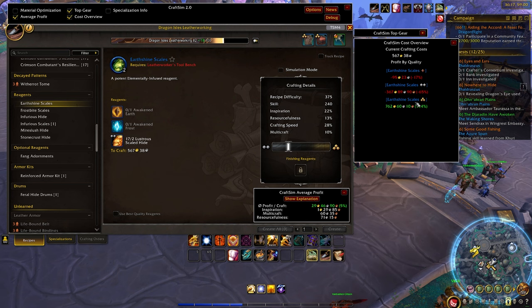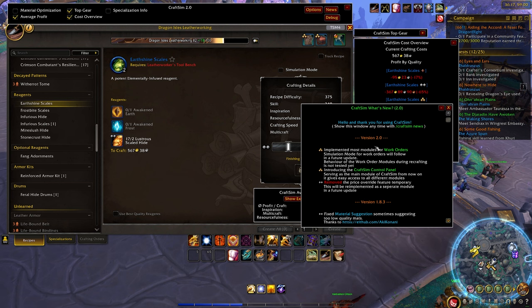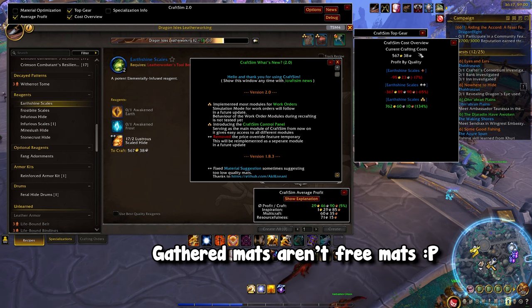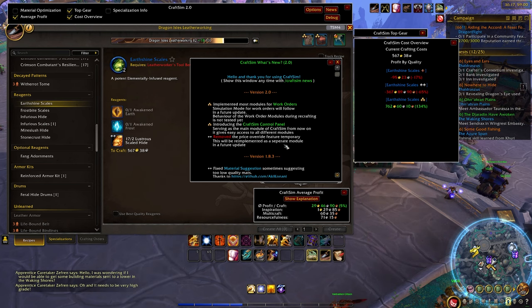Here's another disclaimer: if we actually check the news, this is an update that just came out today — they have temporarily removed the price override feature. Part of this module allowed you to override these items. So let's say you had a special crafting cost because you gathered items, or your friend gave you a discount — you could override these crafting costs or profits. But that was removed, and as you can see it is being re-implemented into a separate module. So if you're from the future, you probably have that module re-added.